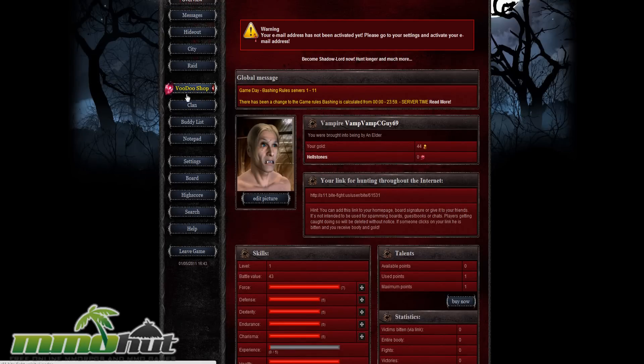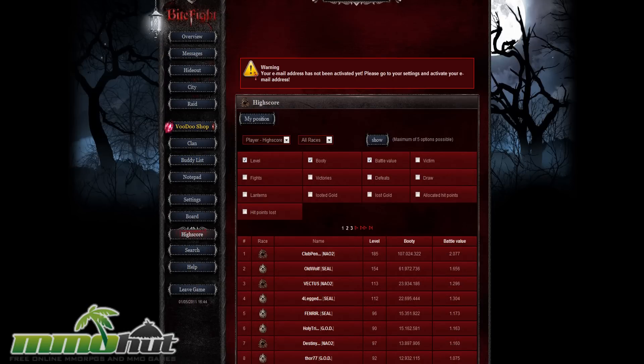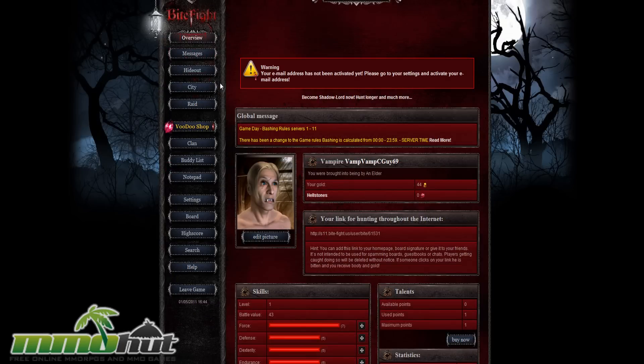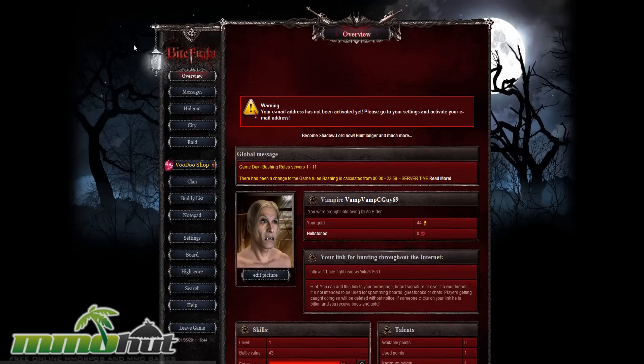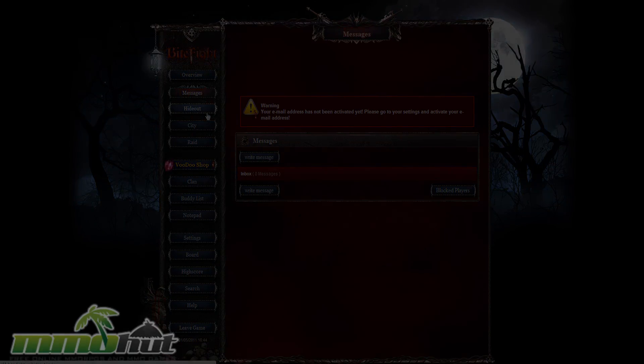We've got Clans, high scores, and other little features. Looking at best vampires, the top player is level 185. One unfortunate thing about these games is it's almost impossible to catch up to high-level players, especially when the level cap is so high. In a downloaded MMORPG you can always catch up because there's a level cap. In a game like this it comes down to whoever has played longer always being ahead — kind of why I felt mixed about EVE Online, but that's a different story. Anyway guys, if you want to play Byte Fight or learn more about it, check out the full review on MMOHut.com via the link below.